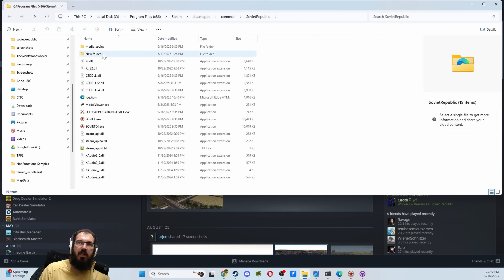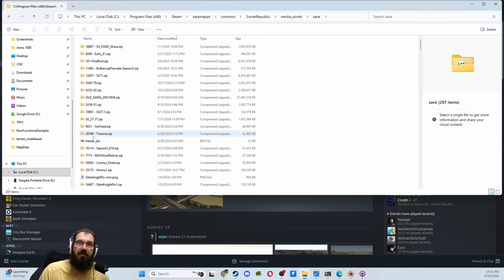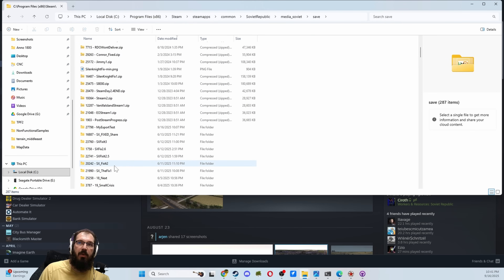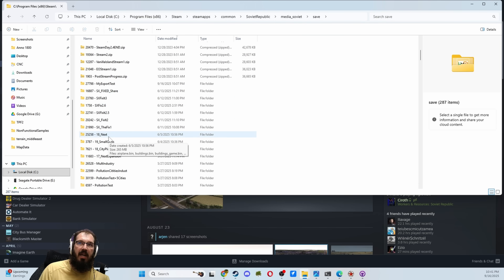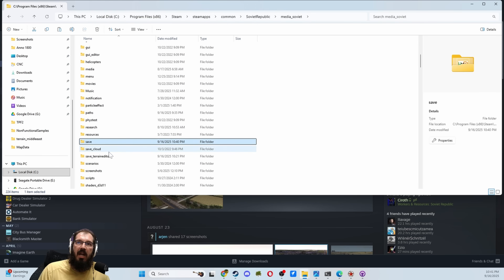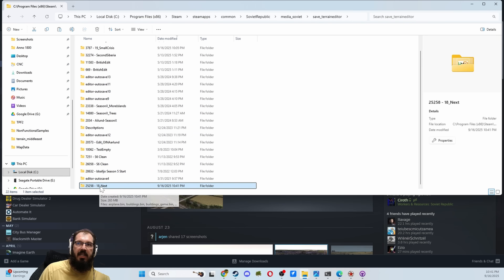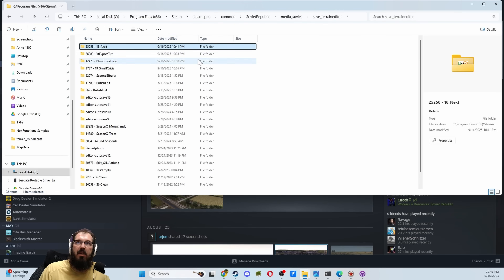Browse Local Files will just pull up where the game is installed. In Workers and Resources, there's a Media Soviet folder. You want to get in there and scroll down a little bit, all the way down to Save. In here are the files that you have saved. For this instance, I would like to use a 18 next. I have no idea what's in here, but I'm going to copy that because we will do something with this in just a second. Let's move back up to Media Soviet, and I will actually put it into the Terrain Editor right here so I can just find it. There it is, 18 next.